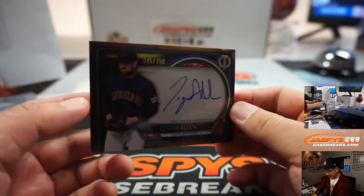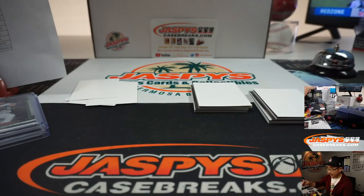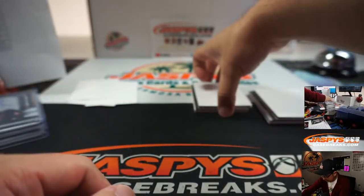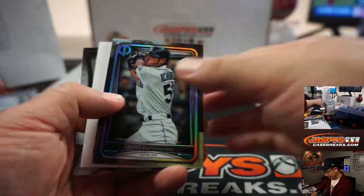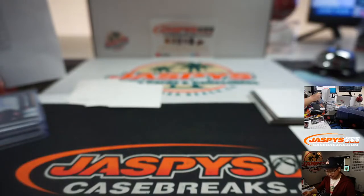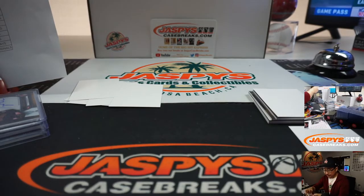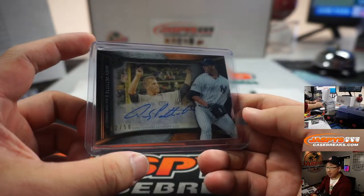We got Logan Allen, 46 out of 150 — autograph for the Tribe. Tim with the Indians. Fair Robin still with us, but just trouble with the law. I feel like there's got to be like a tell-all book or a 30 for 30 on the horizon for that — or there should be. There's Andy Pettitte, 2 out of 50. Not to be confused with our long-time customer Aaron Pettit. And that'll be for BJ Jordan and the Bronx Bombers.